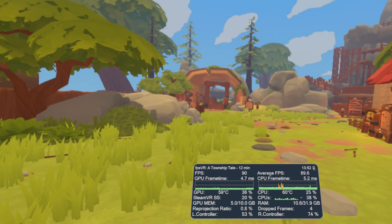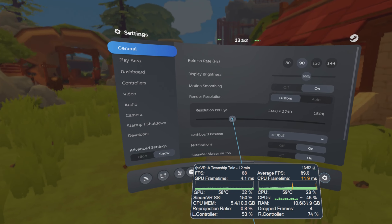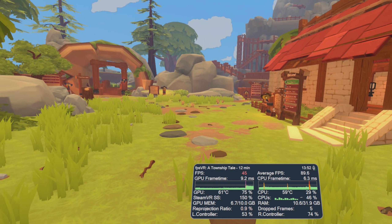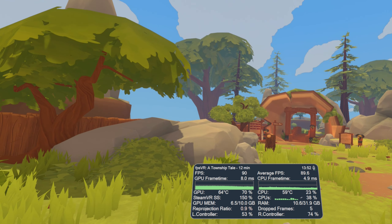I tested adjusting the Steam VR Super Sampling on the fly and that did work, so I bumped it up to 150% and you can see I'm still maintaining pretty solid 90 FPS in this section.